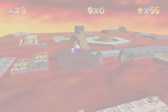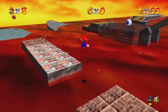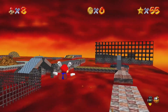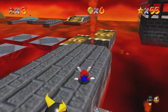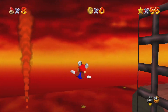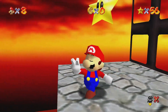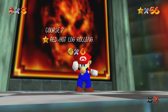Next one is 'Red Hot Log Rolling.' I actually don't really do the log with this one. I will do it the cooler way, which is not using the log. I will use the wing cap to get this star and avoid the flame jets. Yeah, I didn't do it with the log. Life hack 101 - actually more like a game hack 101, but that's okay.